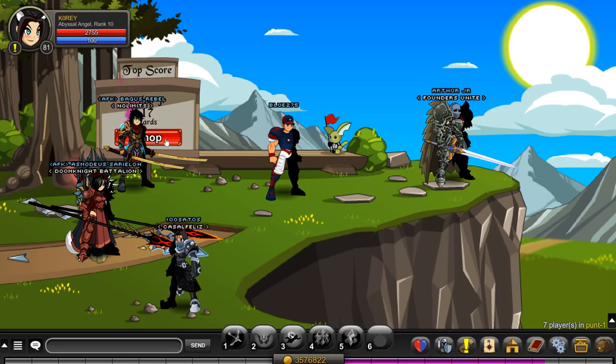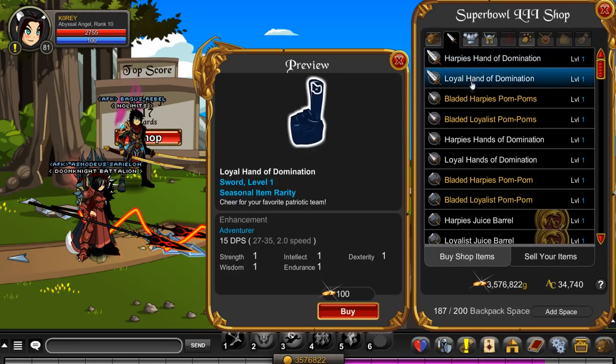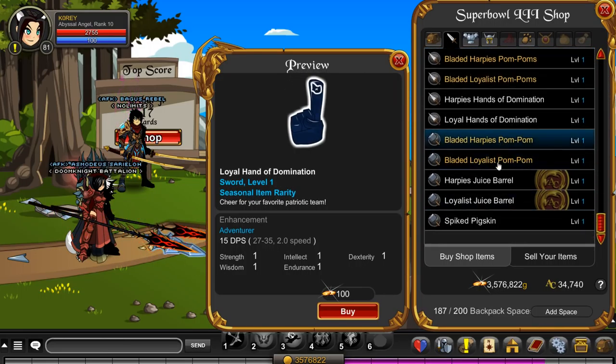There should be a shop here, right there. Let's see, we got the Harpies and the Loyalists — two different teams. Looks like we got the same stuff we normally get in the shop.